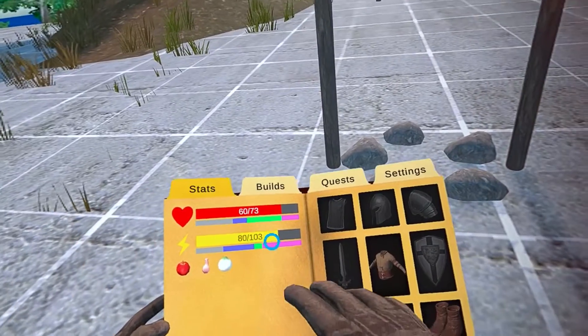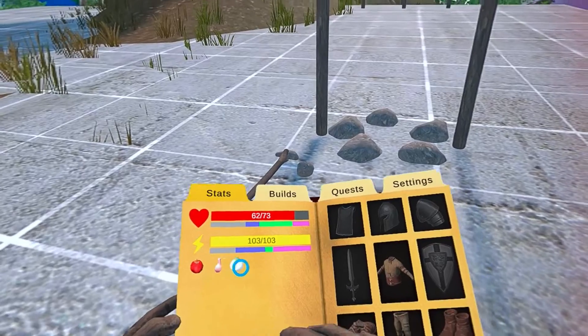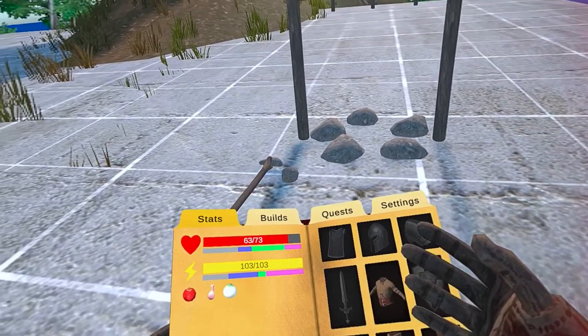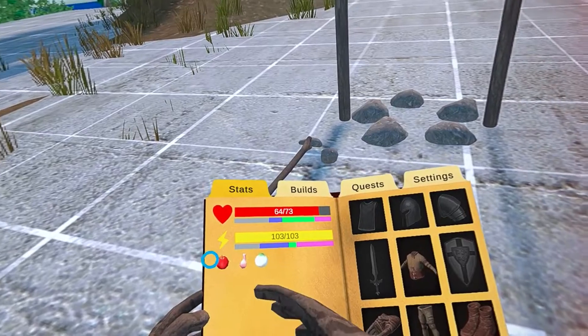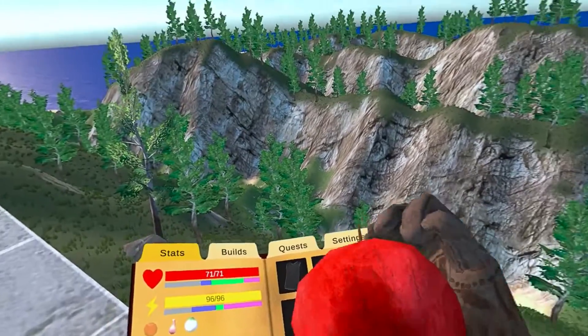As you can see I'm in survival mode now and HP and stamina slowly regenerate over time. Each food has a half-life — not by Valve — half of the duration. For example the apple has 800 seconds, so when we reach 400 seconds it will turn half gray and you can consume another apple. The apple's half-life has been reached and now I can consume another apple.